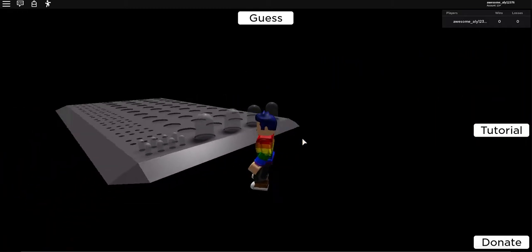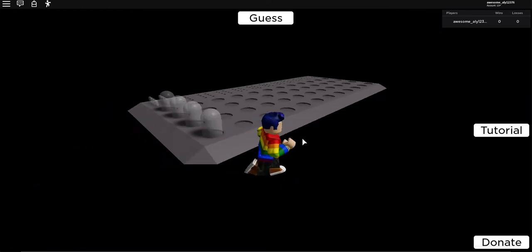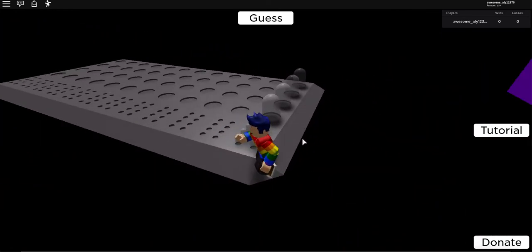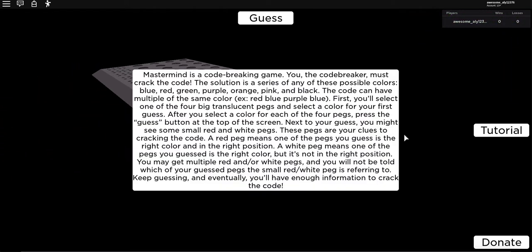We are playing Mastermind today. I have never played this game before — this is the first time. Before I started this video I had read the directions, but I will read them again. Mastermind is a code-breaking game. You are the coder, so you must crack the code. The solution is a series of any of these possible colors: blue, red, green, purple, orange, pink, and black.